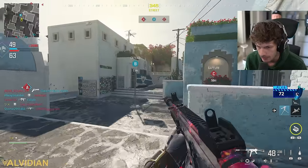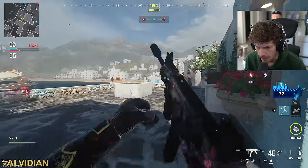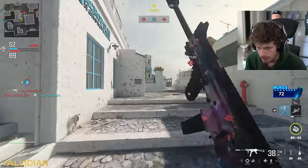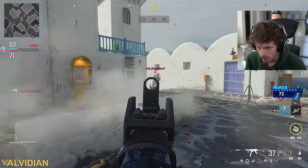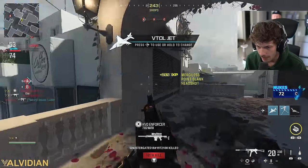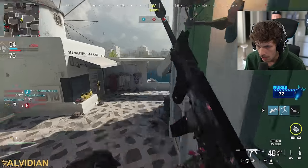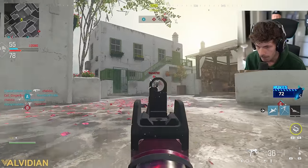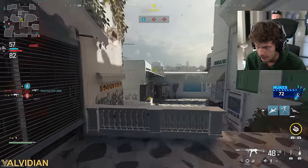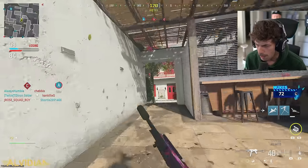All my teammates are over there so enemies should be on C flag. This map is weird — I kind of like it but I'm not sure yet. Once I learn it we're good. I just saw a guy on that bridge. Then we got the Veto — once I get the Advanced UAV everything should open up. I'm on my mod Reese's account because he has all the mastery camos and I'm too lazy to grind them.